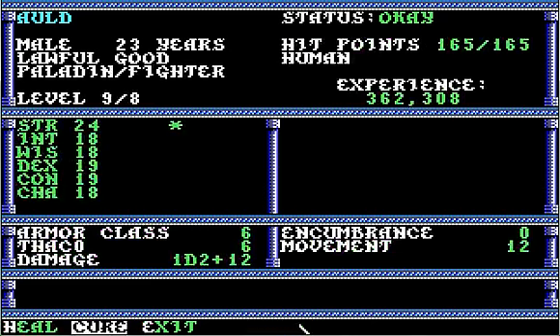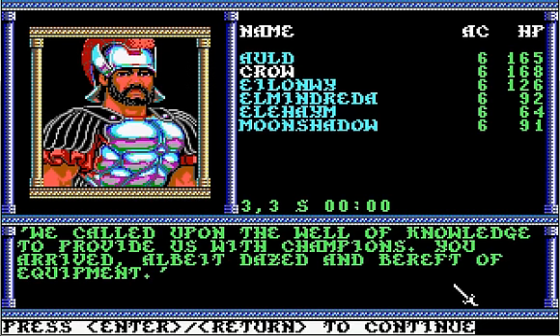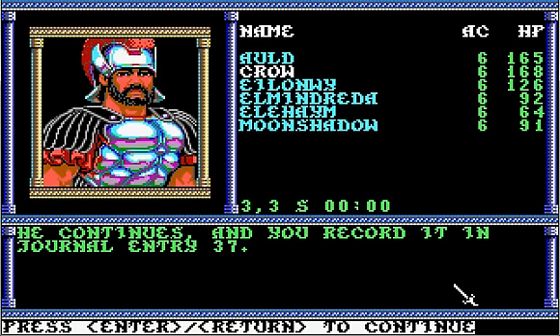Greetings. I am glad to see you are awake. I am Priam, mayor of New Vertigris, and your host. We are sorry for any inconveniences, but our needs are great. We called upon the well of knowledge to provide us with champions. You arrived, albeit dazed and bereft of equipment. And I vaguely recall somewhere that it says we arrived completely naked, which considering there are four females in the party with 18 Charisma, must have been quite the sight. He continues, and you record it in journal entry 37.